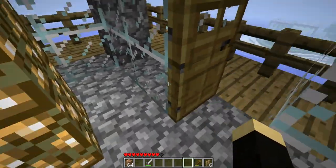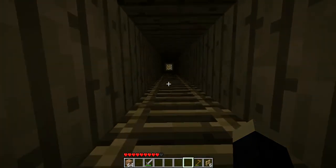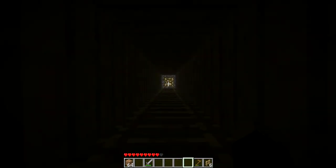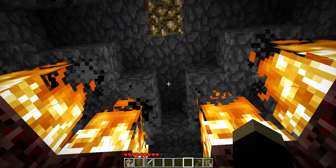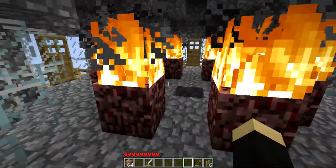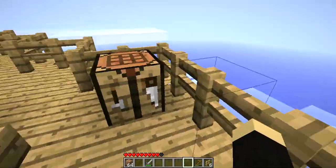Anyway, that's the lower landing and now we're going to make our way up to the upper landing, climbing up through this narrow tunnel here. And here we are. Of course, the other element of light is the burning netherrack. I thought that was most appropriate for a lighthouse.